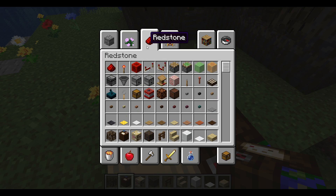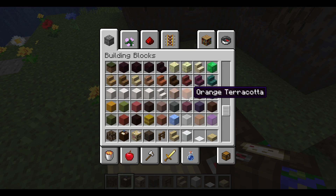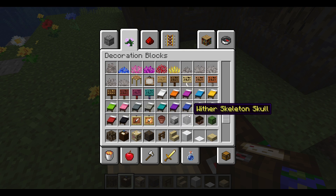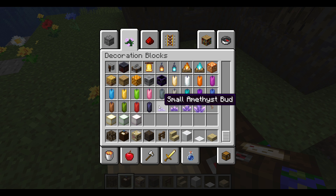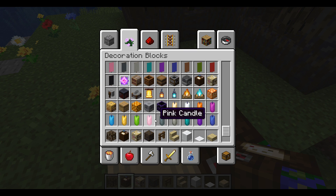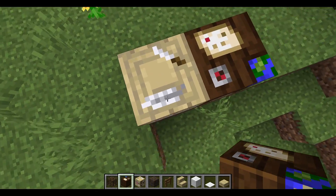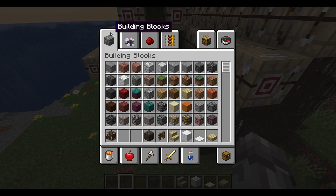I want to see what other things there are. The blast furnace has an interesting thing where it has part slab and part something else. And the smithing table has a nice texture underneath. I feel it's a shame they don't have these as proper blocks as well — like without the stuff which makes them work. Look at this — the fletching table really should be a proper block as well.